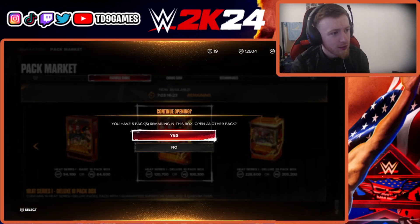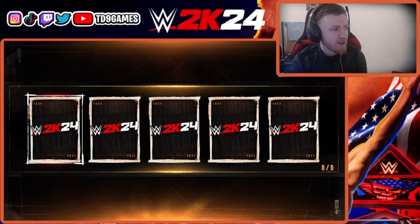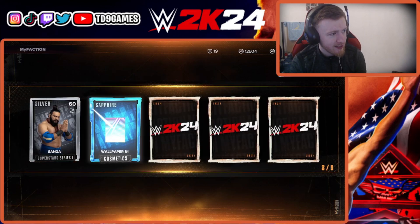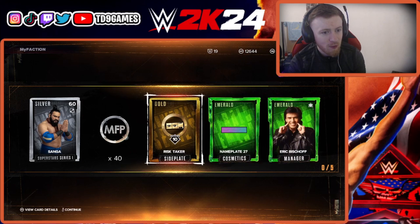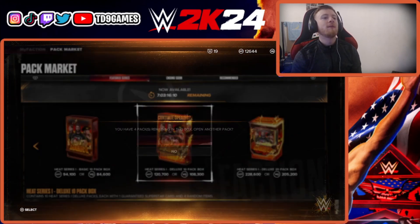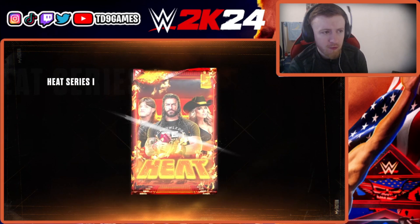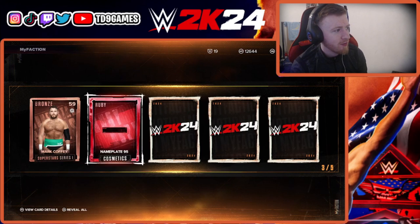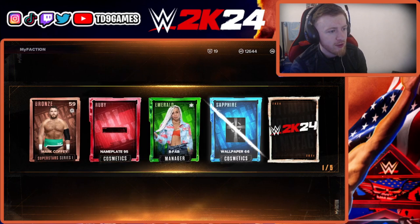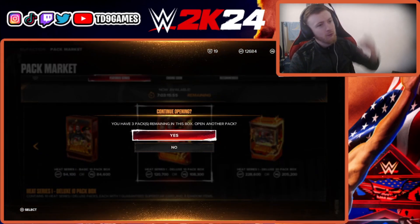Come on, we got this — we need four more! We got that Roman Reigns card. Silver — no, emerald Eric Bischoff as a manager, but four packs left. We've done more points in the bag as well. Mark Coffey, 59 overall emerald B5 as a manager — that's our third B5 we've got now.